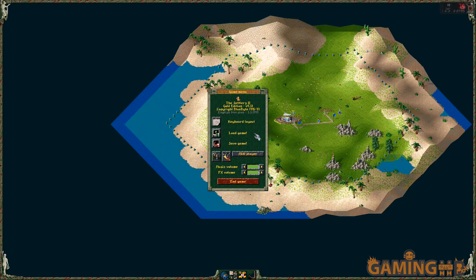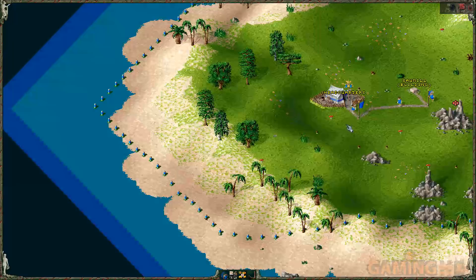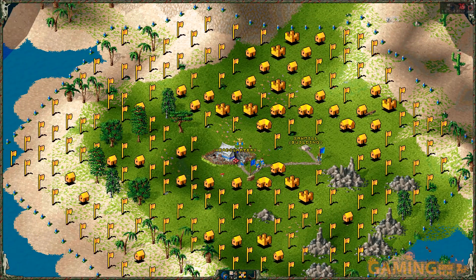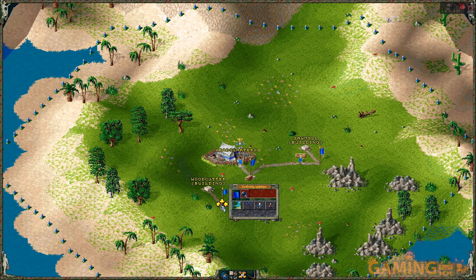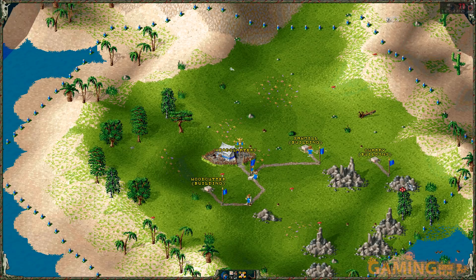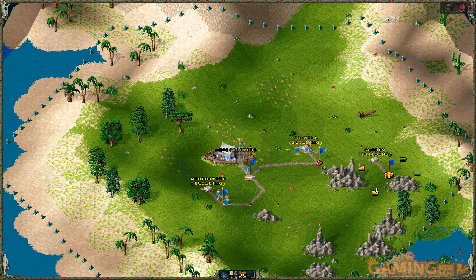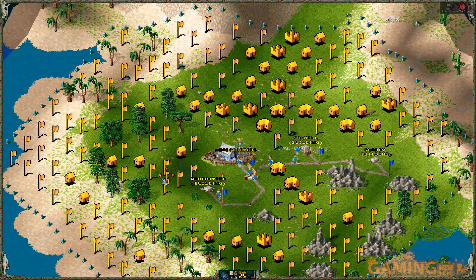But it's okay, I don't really want to refund it. I want to keep it around in case it gets an update. The Settlers 2 History Edition that Ubisoft released a couple of months ago is the anniversary edition — or rather the extra-anniversary edition — because there's a different anniversary edition, the 10th anniversary, which was actually kind of an awesome game, a 3D remake. Stefan from the channel Steven Nonsense has a video about it, go check that one out.